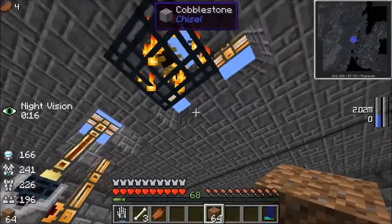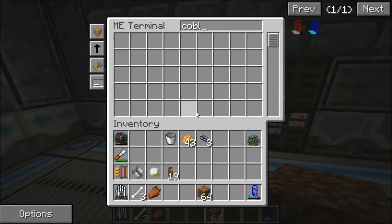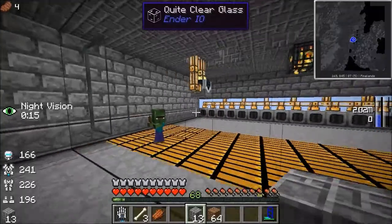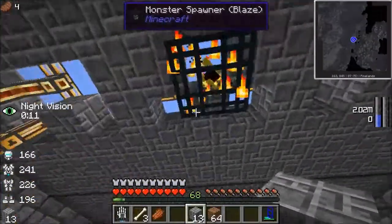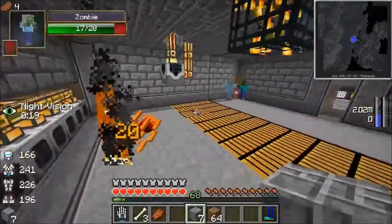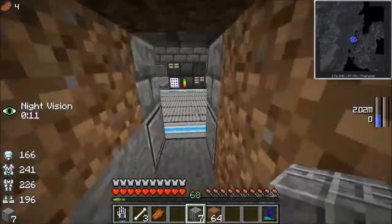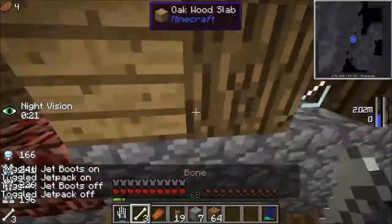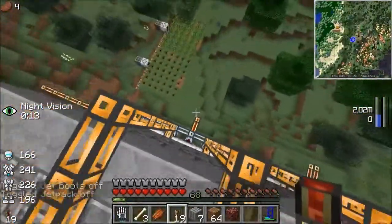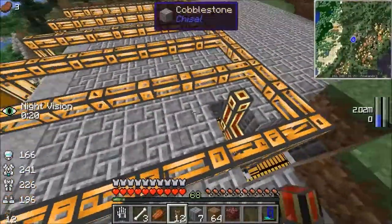That's the middle, so if I just do this it should start working as soon as I patch the holes that are in the roof. Let me get some cobblestone and patch everything up - there we go. The endermen spawned immediately, even though the spawner will run out of energy because I disconnected it, so I need to reconnect it now.